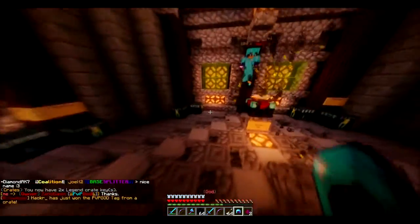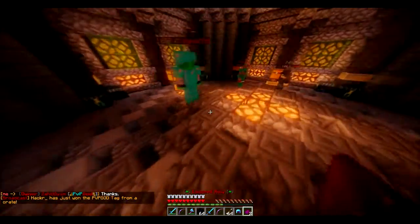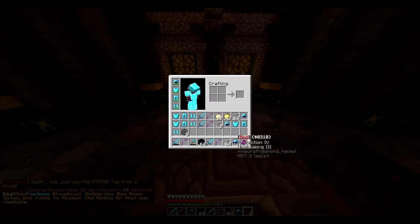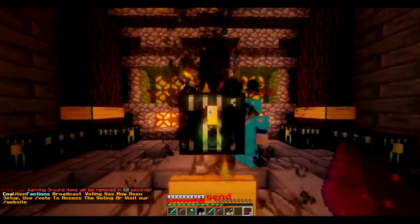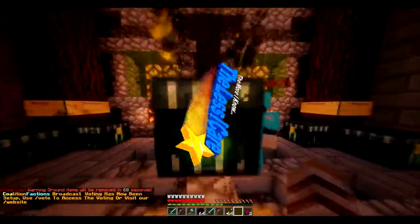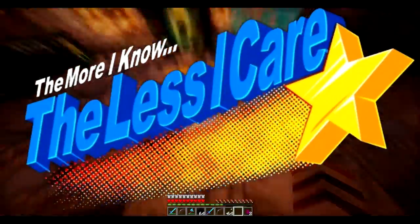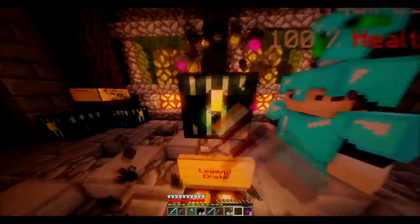You got a legend key? You got two legend keys! So, Inquiries, can you explain what a legend key is? A legend key is the best key. It's $3 on the Bycraft shop. Yeah, but you can get the special edition tags that will be going away soon. You can get two Iron Gorilla spawners, the highest rank which is coalition rank - you can only get from crates - and you can get every single other rank. Awesome, this is the kind of stuff you can get.